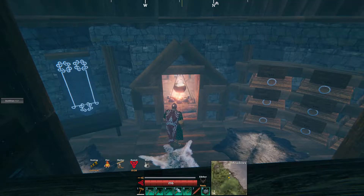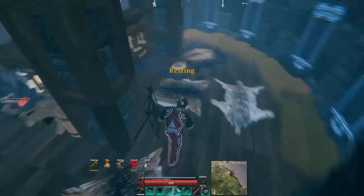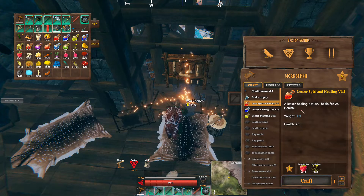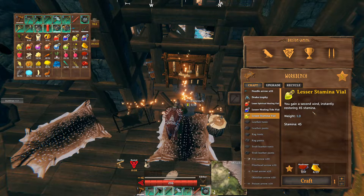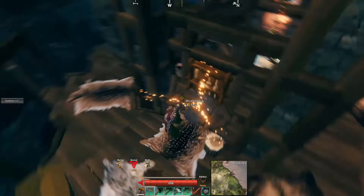Our last mod is called Odin's Potions Plus by Gravebear, and it's a really cool mod that adds 14 different potions to the game. You've got three lesser ones, some mediums, and some grands. How it works: the three lessers are crafted at the workbench. The lesser spiritual healing vial does 25 health instantly, the healing tide does 25 health over 10 seconds, and the stamina potion gives 45 stamina. The requirements aren't too expensive, though the stamina one costs more raspberries.